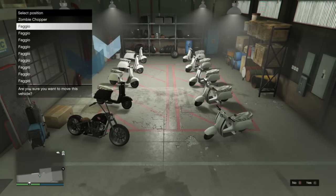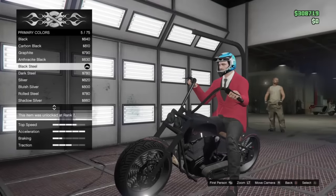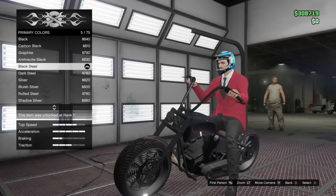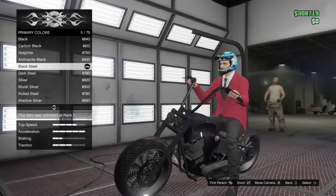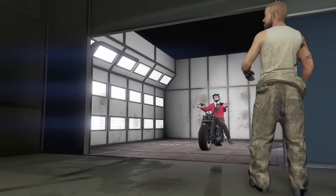Move the 10th bike to another slot, then take the Faggio bike — which is actually your fully modded bike that's glitched — take it into the mod shop, respray it, take it back out, and then duplicate it again. That's it, it's the easiest glitch ever.